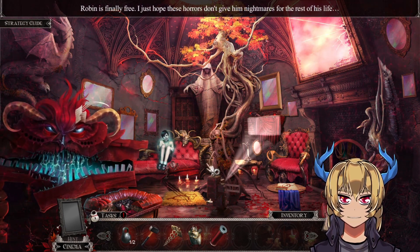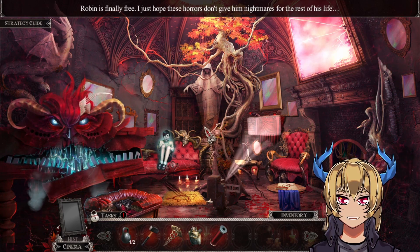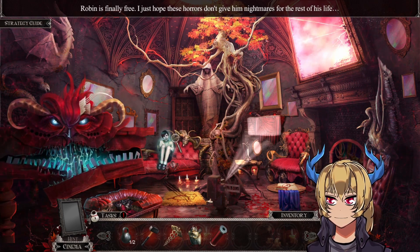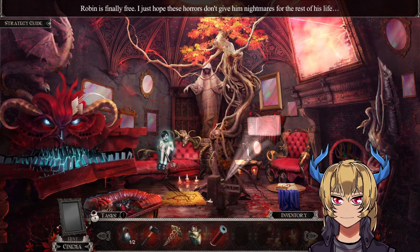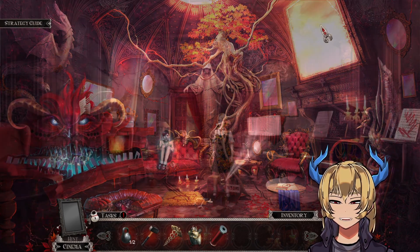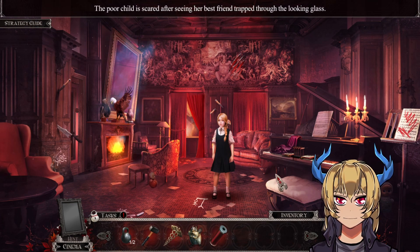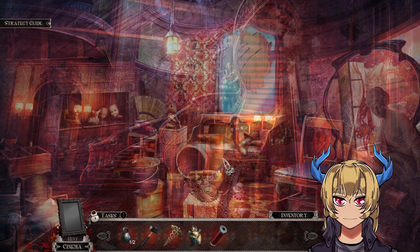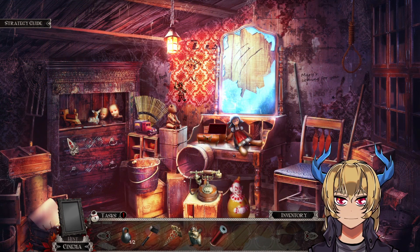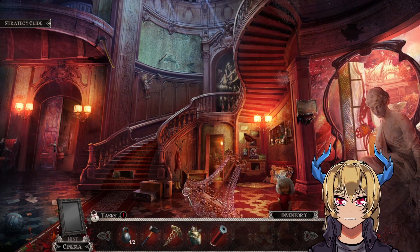Robin is finally free. I just hope these horrors don't give him nightmares for the rest of his life. Let's be honest — he's a small child and he's probably going to be traumatized forever. Let's move on. I need to use this amulet somewhere.